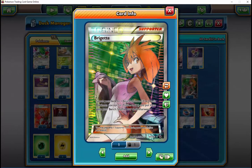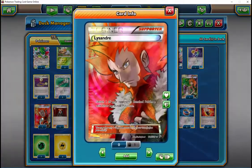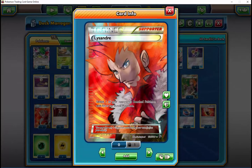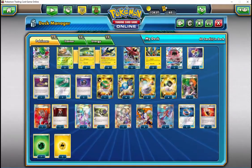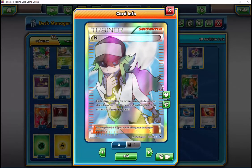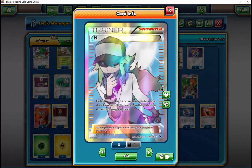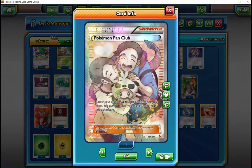What about weaknesses of this deck? Hex Maniac — that's pretty bad. Not getting your Vikavolt out can be pretty bad obviously, although I did win a game at Internationals without getting a single Grubbin on the bench. Also 240 HP Pokemon — that's pretty tough. Decidueye with Item Lock is a little bit harder. Without Item Lock, like Decidueye Ninetales, it does fine — but having a 240 HP Pokemon with Item Lock is pretty tough for the deck to overcome.